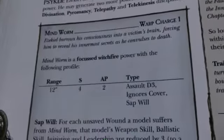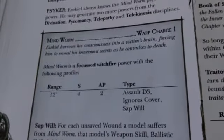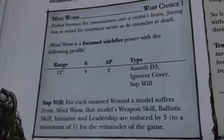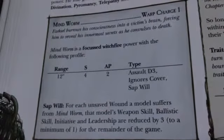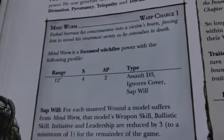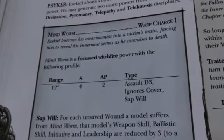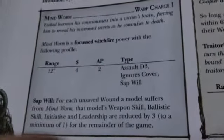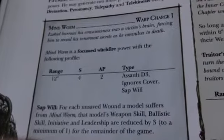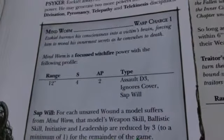He always knows this power called Mind Worm. It's 12 inch range, Strength 4, AP2, D3 shots, ignores cover, and Sap Will. Each unsaved wound caused by Mind Worm means the model wounded takes a minus 3 penalty to Weapon Skill, Ballistic Skill, Initiative, and Leadership for the rest of the game. It's a focused witchfire, so you can precision shoot it and just nerf a character. Suddenly your WS8, BS7, Initiative 6, Leadership 10 Daemon Prince is now WS5, BS4, Initiative 3, Leadership 7 — and he's suddenly incredibly average.